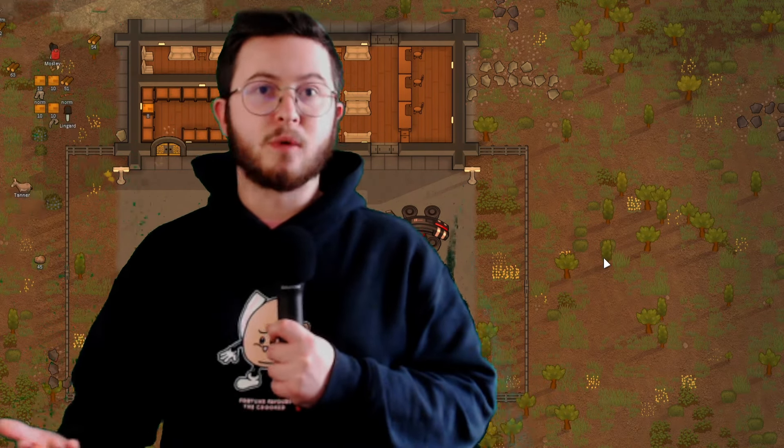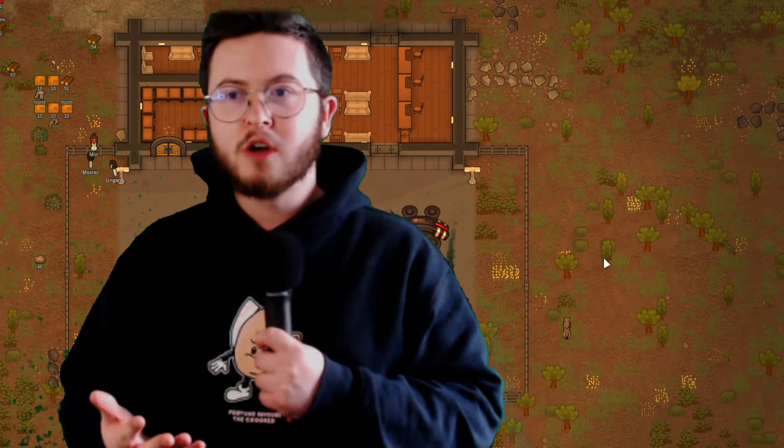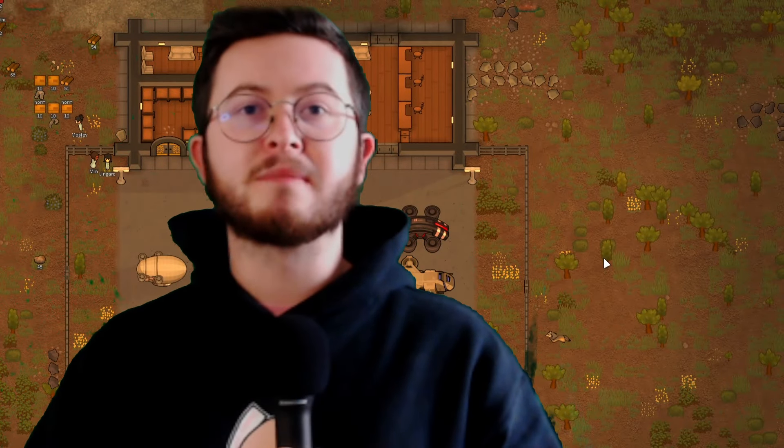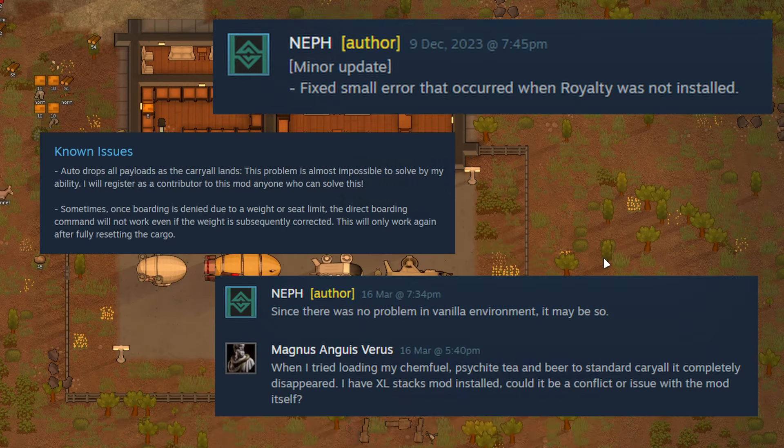Looking at the Steam Workshop page discussion, there are a lot of complaints about issues and bugs — things not loading in properly, things not working properly. I think this ultimately comes down to the fact that this is paired with the transport pod stuff in base game. There are a lot of issues with that. I personally could not reproduce these in-game in the time I had, but I could totally see where they were coming from. It was very nice to see that the mod author makes the effort to address these issues and try to fix them. After all these months of the mod being out, they're still trying to make things better, and I appreciate that.